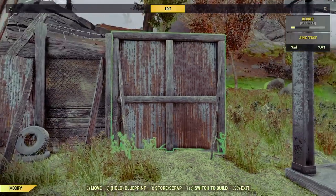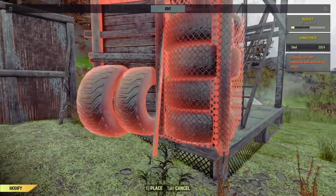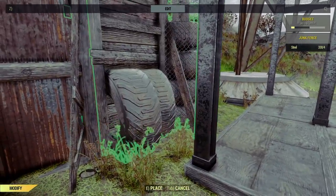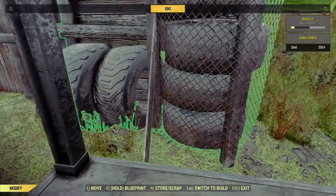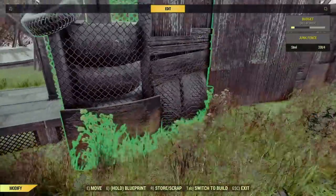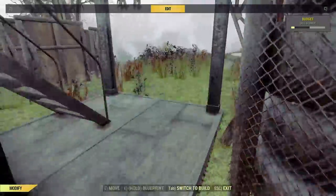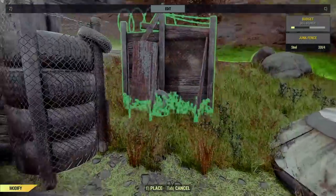One good thing about the changes for this set of walls in 76 is that we can now sit them much closer together than we used to be able to in Fallout 4. In Fallout 4, this would need rug glitching and possibly pillar glitching and all manner of other things. Sadly, the pillar glitch I would have liked to do here isn't available for me, so we'll have to make do with a tiny little bit of floating and hide it where we can.